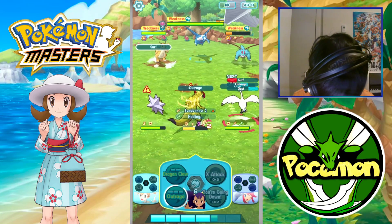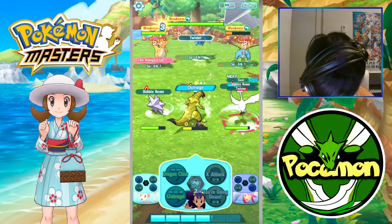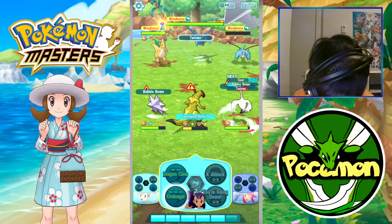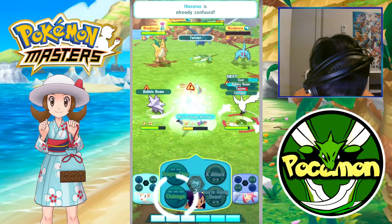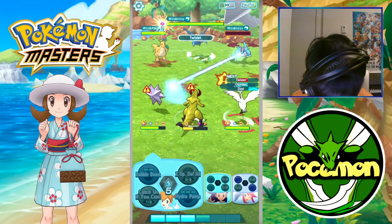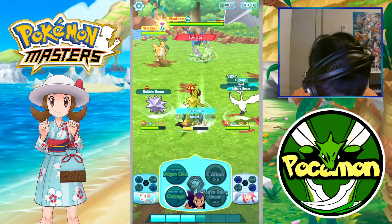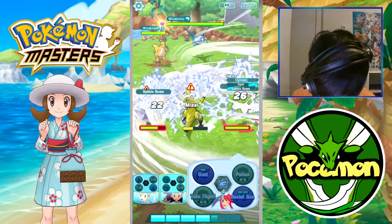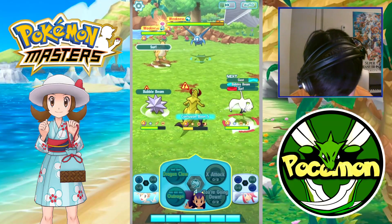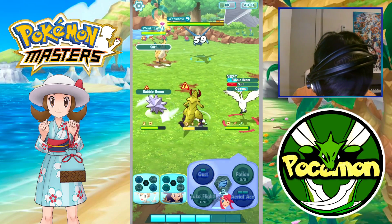It hasn't used a single Rock-type move yet, so so far so good in terms of our game plan — working well. Incoming twister. There goes that... or not, I guess. Can the Bubble Beam finish it off? Come on. Yes, there we go. Got Carry On there, which is nice. Incoming twister — missed Haxorus. Of all the units it could have missed, it did miss Haxorus, so I'll definitely take that. Got our sync move up after this round.